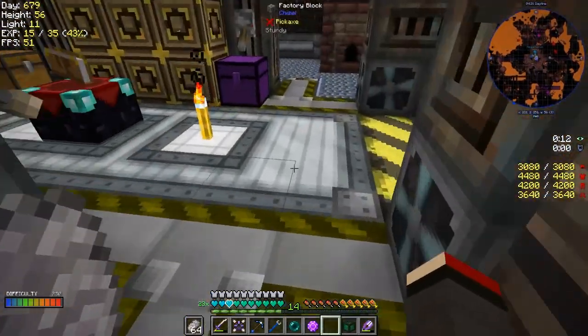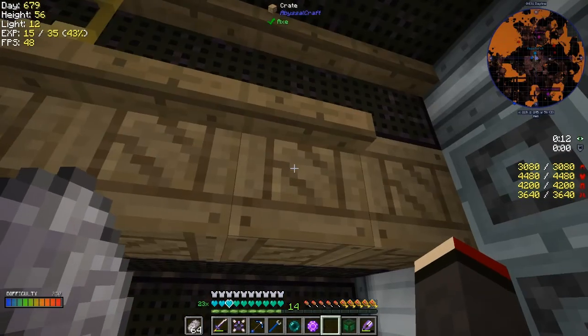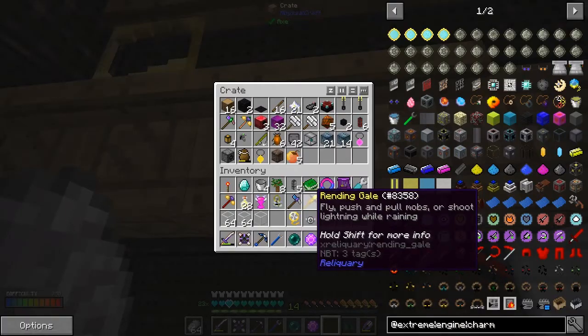If they're anywhere they'll be in the dye chest. Nope, they're not there - that's a nuisance. Let's just go through these and see if I can find one.